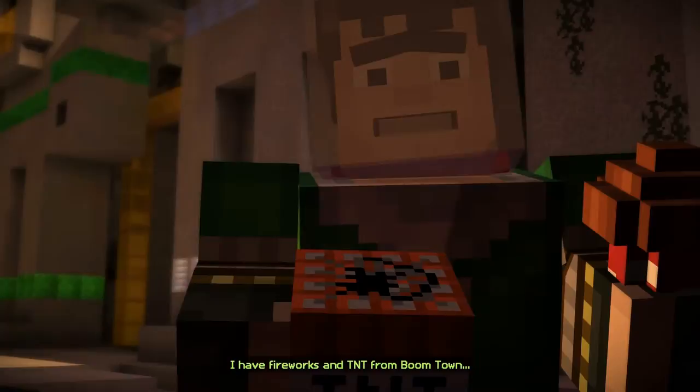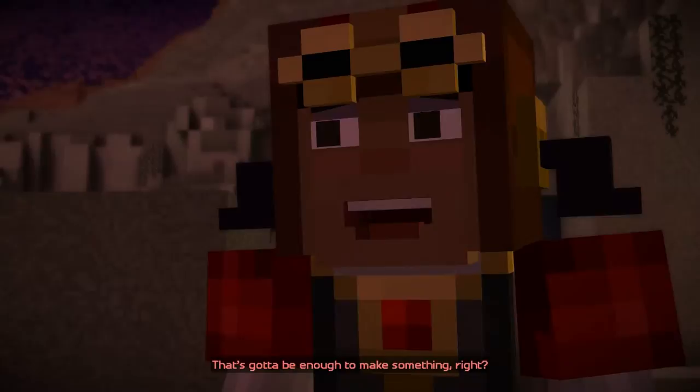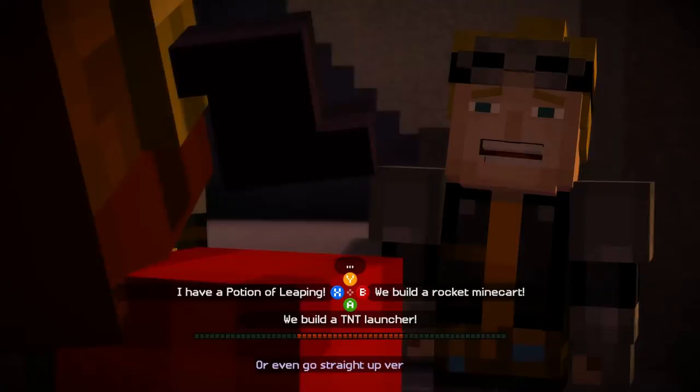Redstone and cobblestone from Ivor's Armory. I have fireworks and TNT from Boomtown. I've got pistons, repeaters, some leftover slime from the maze. I have some wool from Soren's place. And they still have that minecart — that's gotta be enough to make something, right? I've got no idea. Build a rocket minecart, build a TNT launcher. I've got a potion of leaping. And we do have all that cobblestone — but that's not really that cool, so let's build a rocket minecart.